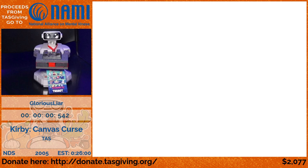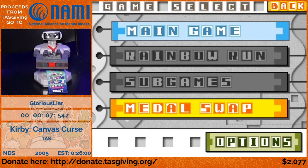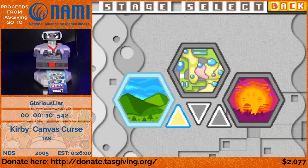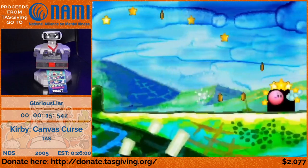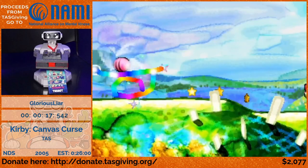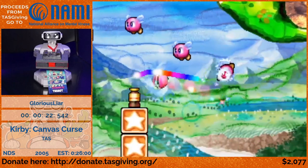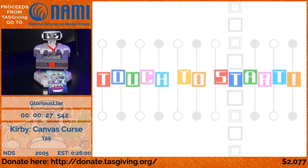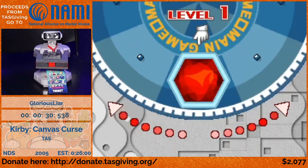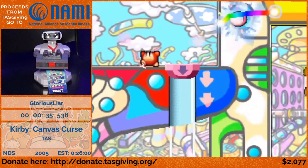This is Kirby Canvas Curse — there's a glitch that happens almost immediately. This is an entirely touch input game, and if you draw a line that Kirby's riding and Kirby collides with another line at a specific pixel, Kirby will actually get launched in the opposite direction. As you can see, I finished the first level quite quickly and heading into the second level.